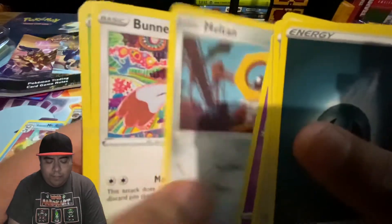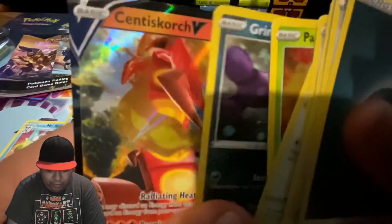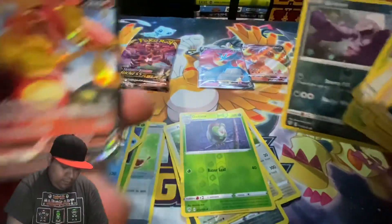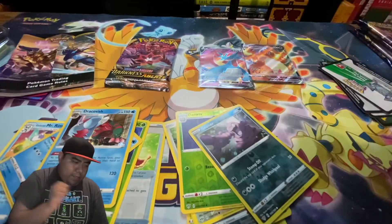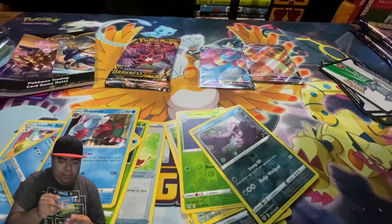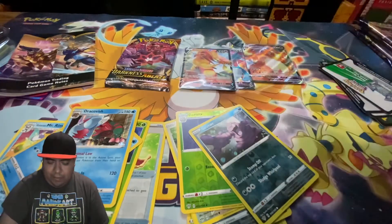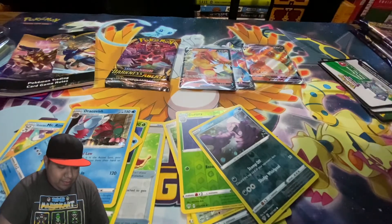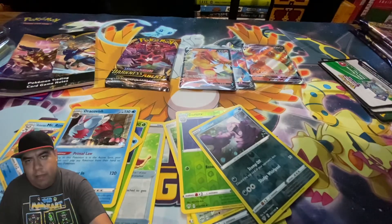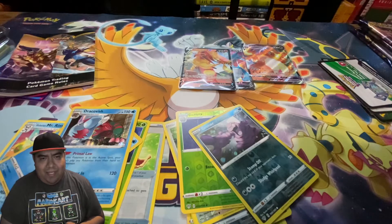I wish I would have started opening packs — wait, what did we get here? What was the other pack called? Something Fates? You could get the Charizard star shiny from that set. I wish I would have started since then, because those things are expensive now. I managed to get three of them for a hundred dollars. Hopefully I get them and hopefully they're not sealed with trash inside.